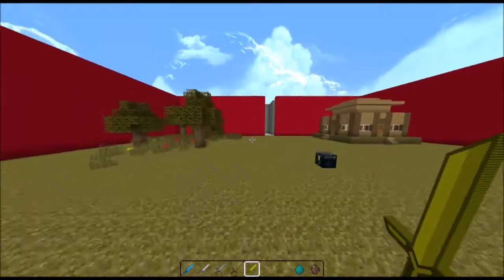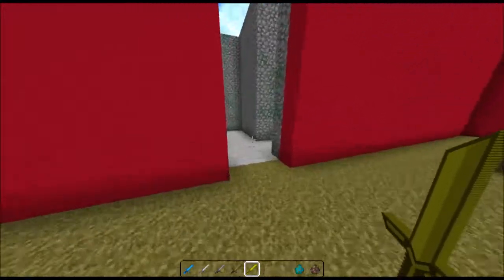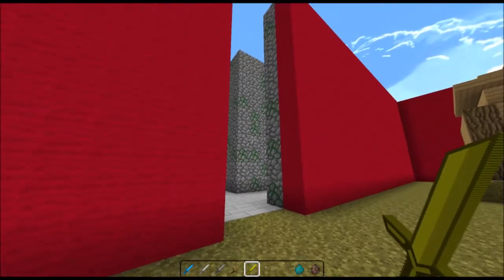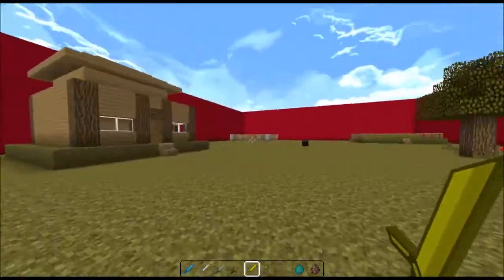Yeah, I think that's pretty much it. Most of the textures are from Stimpy's pack, like these floors. The walls were from — I can't remember — actually no, they were from Hobbiton as well.